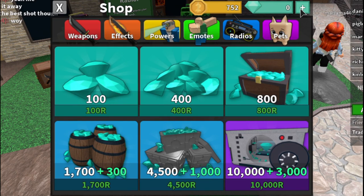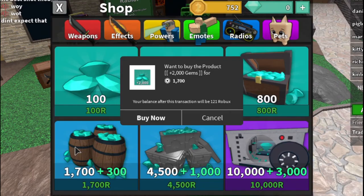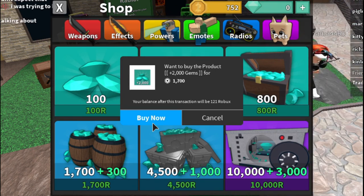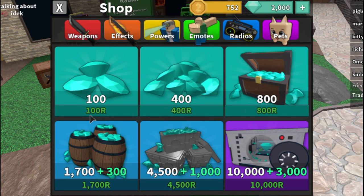I'm going to buy some gems to do some boxes. This might be a dumb idea since I might not get the godly, but I want to do an unboxing. This is all my Robux — I've kept it for a long time and never had a reason to spend it, but now I finally do. Bought it!